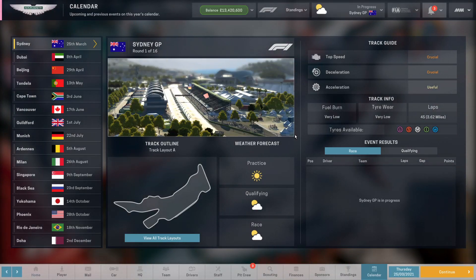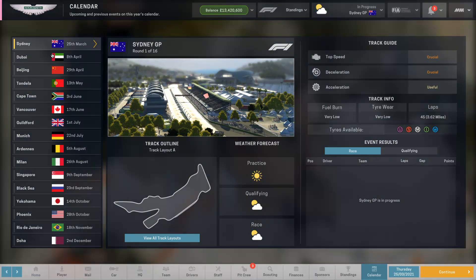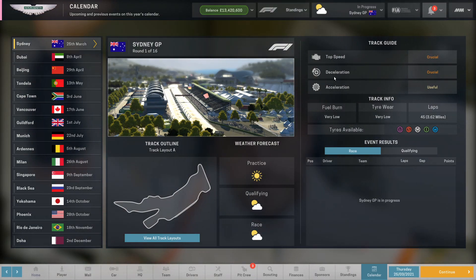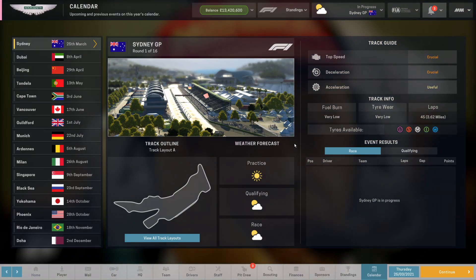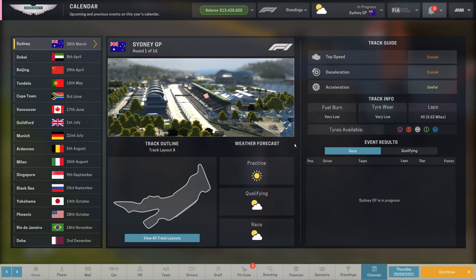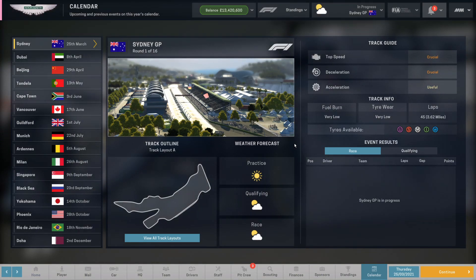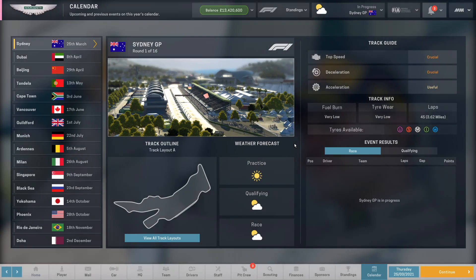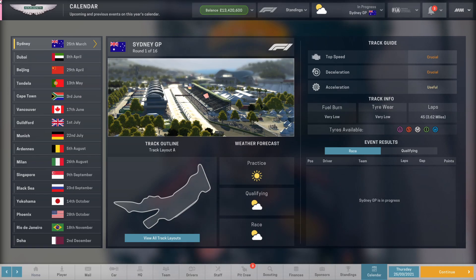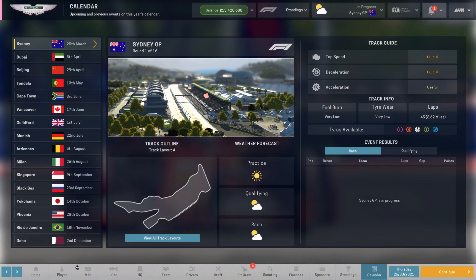Hello, my name is Slow Ninja and welcome back to the channel. In today's episode we're playing some more My Sport Manager with our Aston Martin let's play. In the first race we have got Sydney, which has top speed, deceleration and acceleration all low, but it's all good for us. Just a brief of how I'm going to take each session — I'm not really going to show practice because it's a little bit boring.